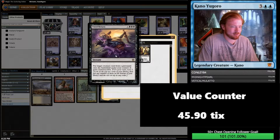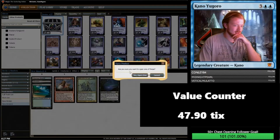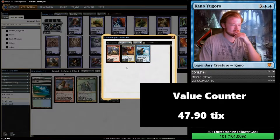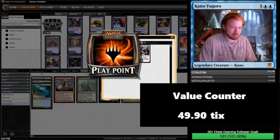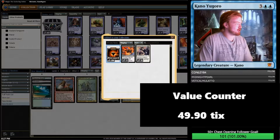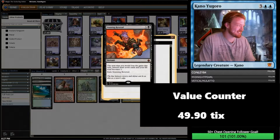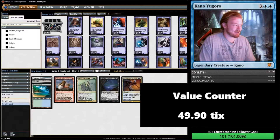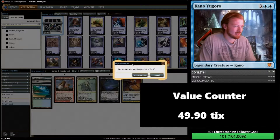Next chest: Faded Return and a Tropical Island. Next chest: 20 play points. Next chest: Burn at the Stake, Glimpse the Unthinkable, and Academy Journeymage. Next chest: 20 play points. Stunning Reversal — I had an idea for a fun combo deck using this card where you Ad Nauseam your whole deck except for the last seven cards, so you go back to one and draw seven cards, drawing your whole deck effectively in mono black for nine mana at instant speed. Could be good in EDH or something.